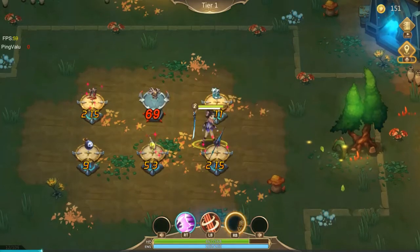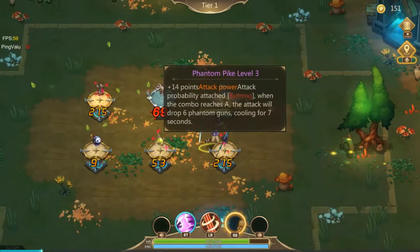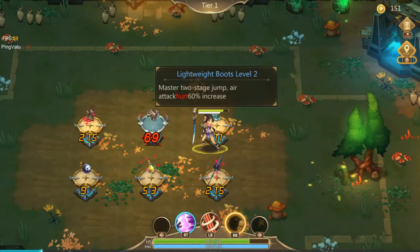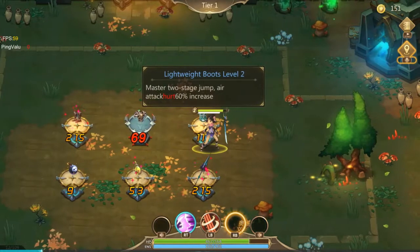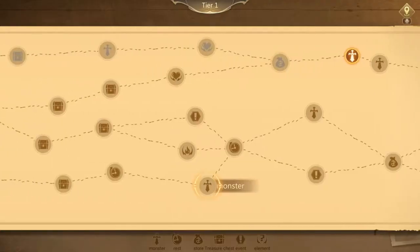Oh wow, that might actually be a good synergy item for her too. When the combo reaches A, the attack will drop 6 Phantom Guns with a 7-second cooldown — I assume that's what that means. Master 2-stage jump, air attack hurts 60%. I think a lot of these items synergize better with her than some of the other characters.